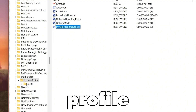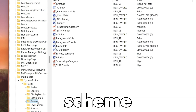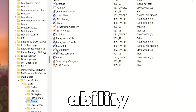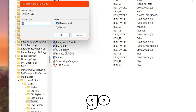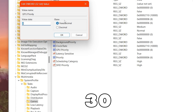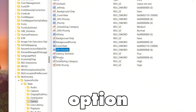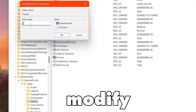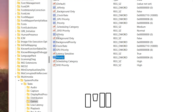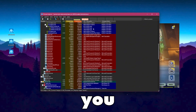Now we are inside the System Profile. Go to the Tasks option, click the dropdown, and select Games. From here, go to the GPU Priority registry setting, right-click, select Modify, change the value data to 8, set the base to Hexadecimal, and hit OK. Then go to the Priority option, right-click, Modify, change the value data to 6, set the base to Hexadecimal, hit OK, and close the Windows Registry.